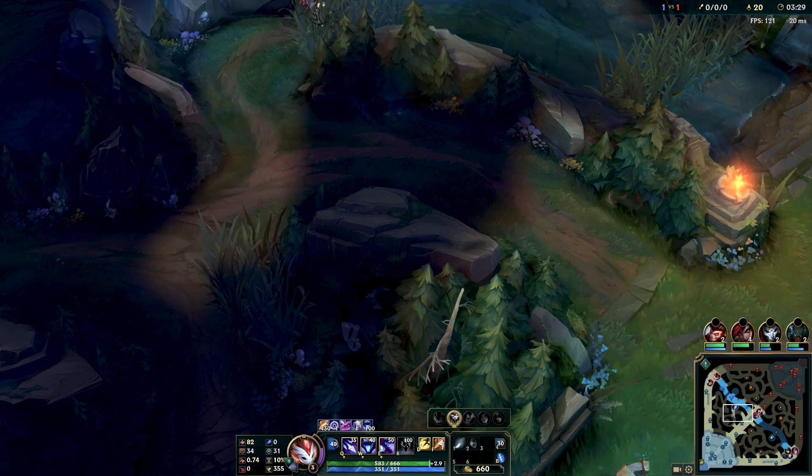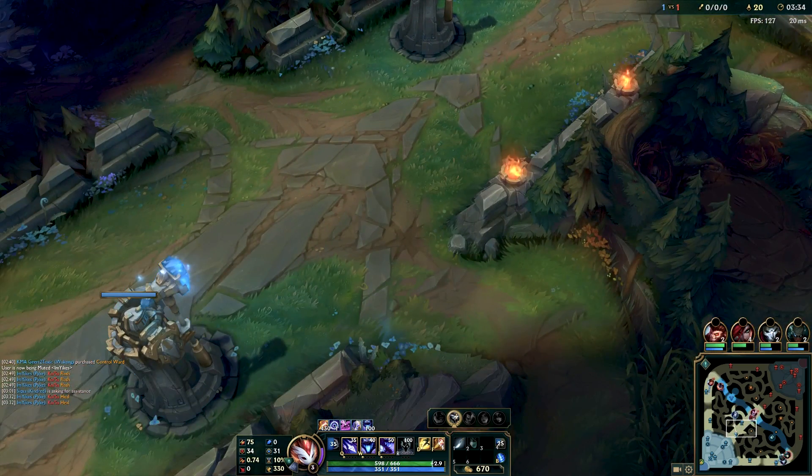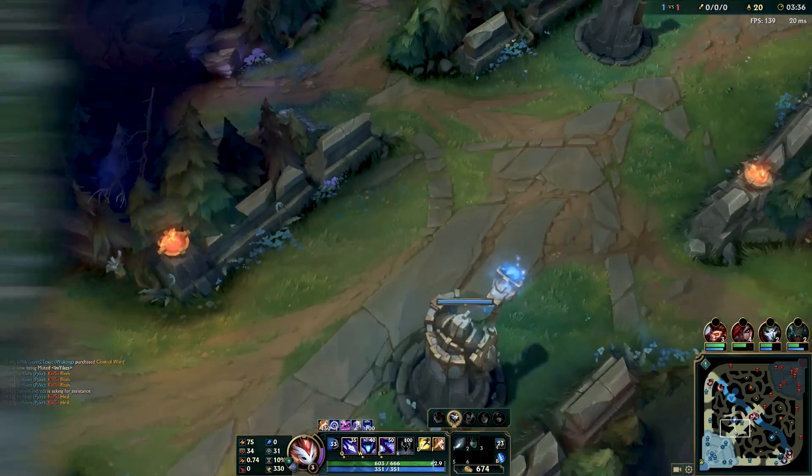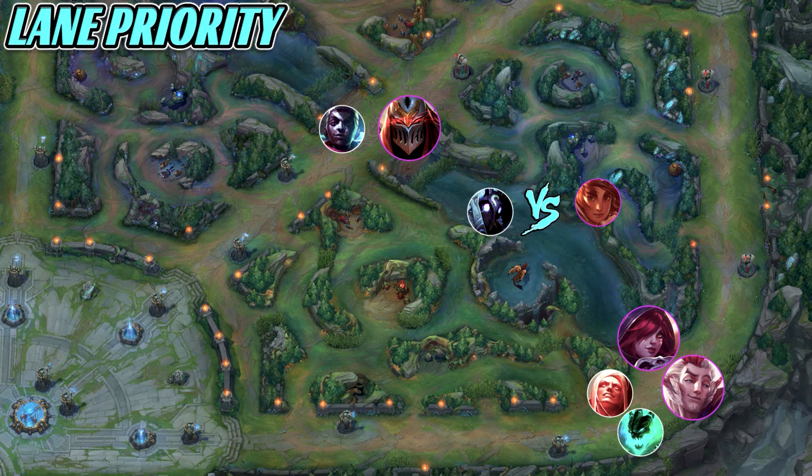Now let's look at how lane position can affect the bottom side of the map. In this situation, the Zed is pushing Echo in a bit but the lane is kind of neutral — no tower pushing whatsoever. However, Zed is positioned to the bottom side of the lane, so he's going to reach me first if they both decide to roam. Echo would have to go around the backside of the bush, whereas Zed can run straight into the river. Meanwhile, Zaya and Rakan are pushing my bottom lane and have direct access to the river.